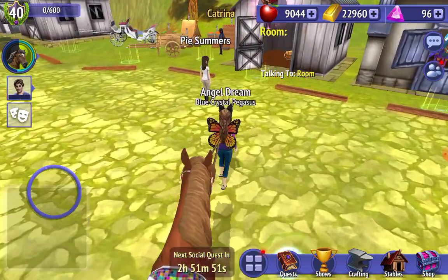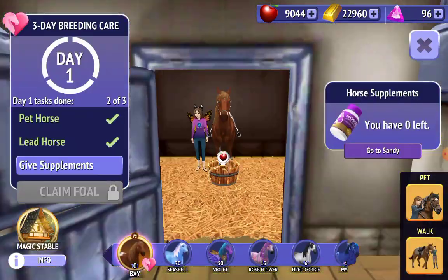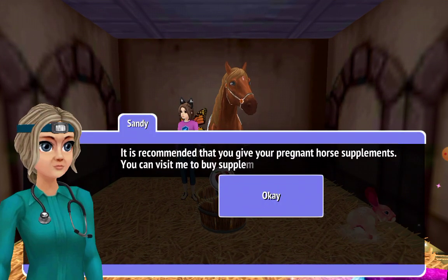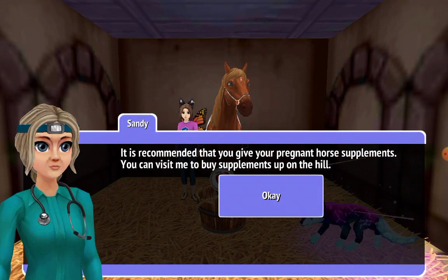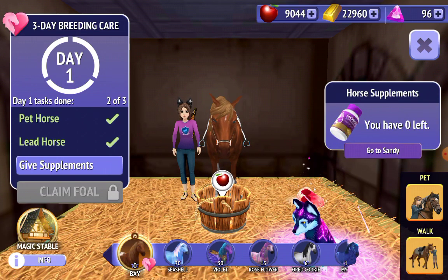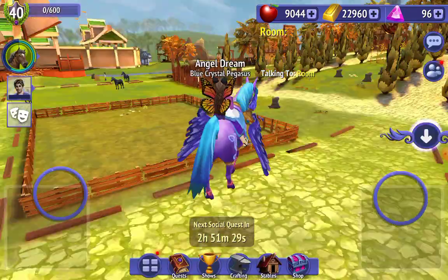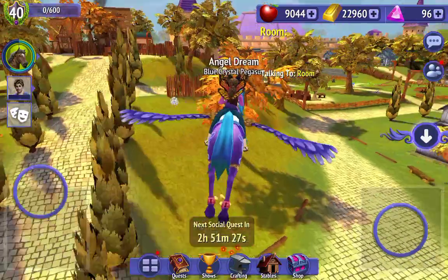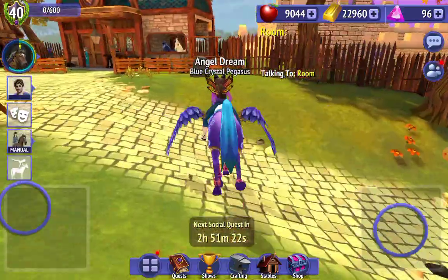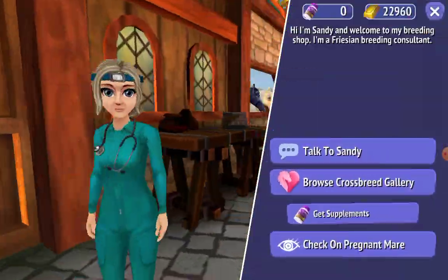I hope my gems' worth. Give supplements — don't you give your horse supplements here? There isn't a need to buy supplements on the hill. I'm going to ride to Violet and get supplements from her up on the hill. Get supplements.